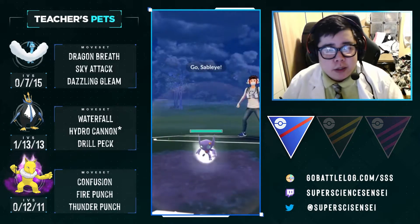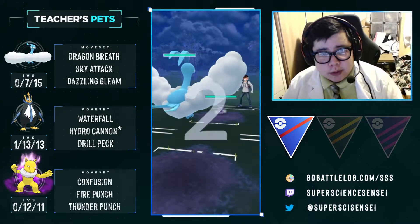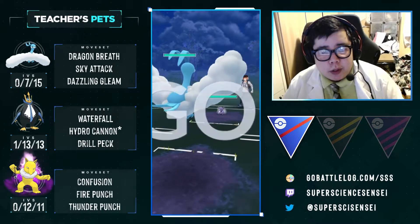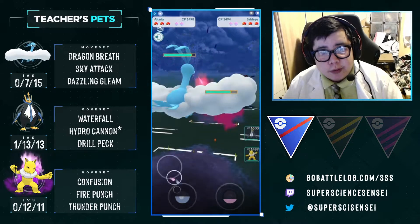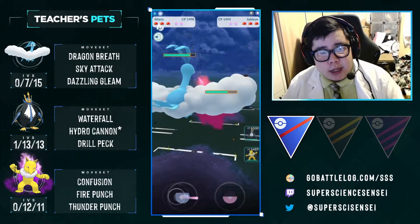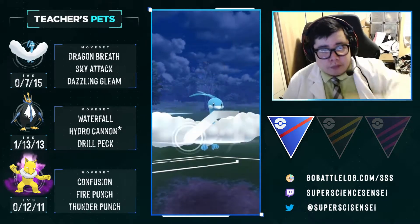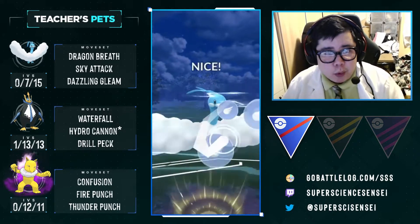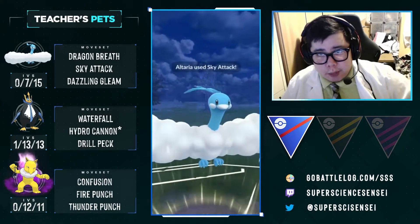Second match — we have a Sableye against our Altaria, which is a relatively solid matchup for us. We don't want that Sableye running into our Shadow Hypno because of the super-effective STAB Ghost damage. With our Altaria, even though we have access to Dazzling Gleam, we are going to use our Sky Attack. It's going to put a lot of pressure on the Sableye, and they're probably going to want to shield it because they're going to get killed by the Dragon Breath pressure.